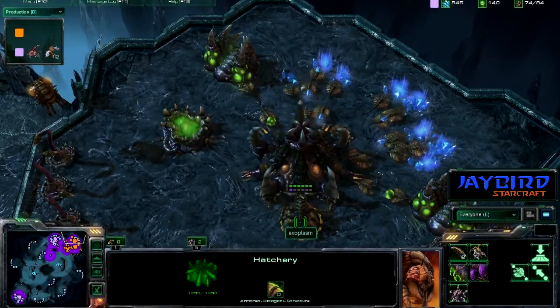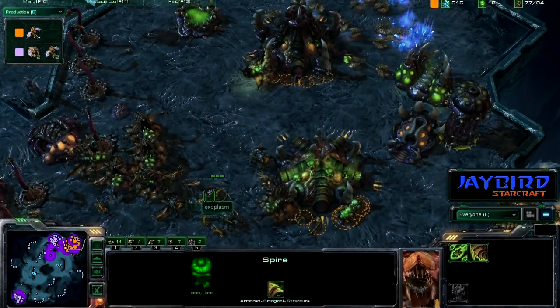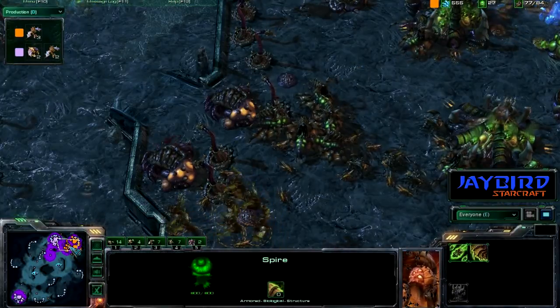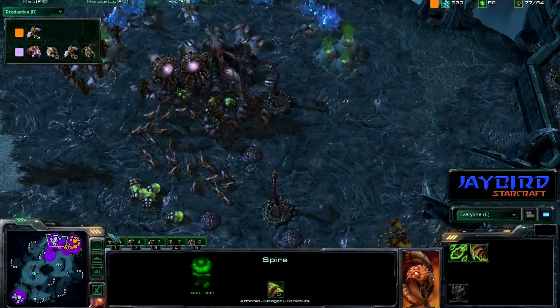They fly right into those queens. Transfusing the queens — excellent — allowing those queens to stay alive and fight, and that's what makes them so powerful. It looks like he does have five queens now, along with his own set of mutalisks. That's certainly going to hold off those mutalisks. Nice play here by the orange player exoplasm, trying to get up that spire in return.